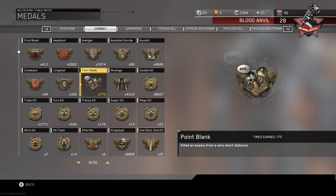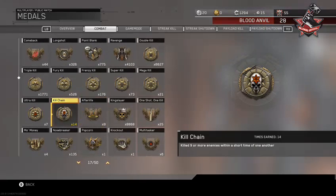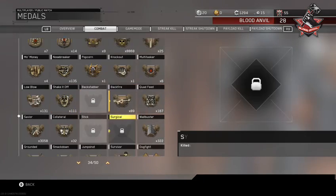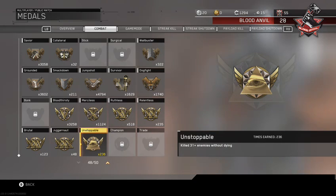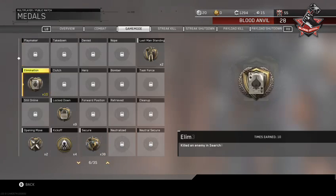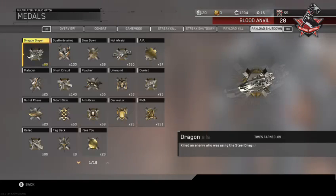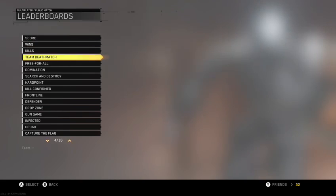44 combat kills. I have 14 kill chains — not sure if that's good or not, but I'll take that. I have 48 Juggernauts and 246 Unstoppables. That's what I did for the leaderboard.